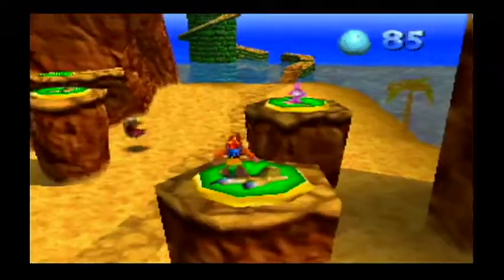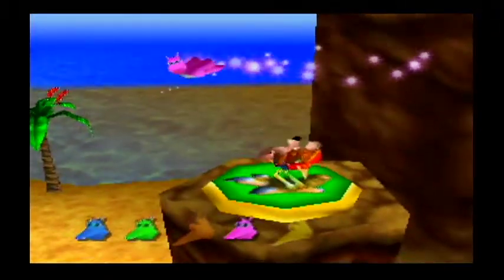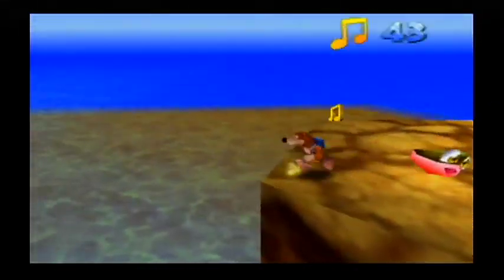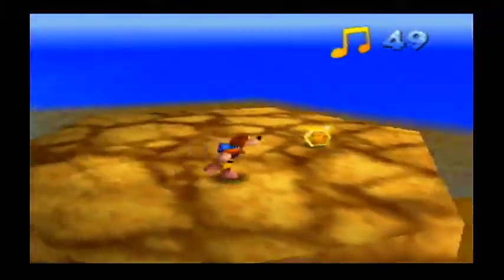And we got a Jinjo! The purple one! And we are not going in the order we found them. Sorry, Orange, but purple was found first. Coming up here! We got some notes. There doesn't appear to be anything else up here aside from notes and the enemy.